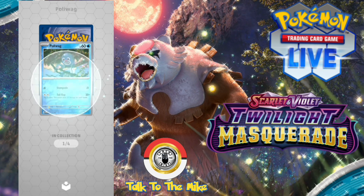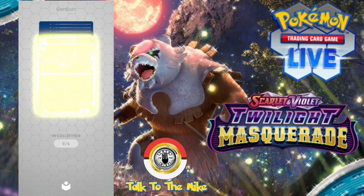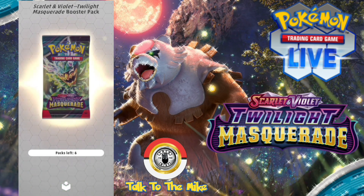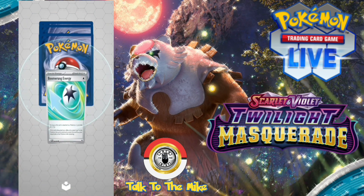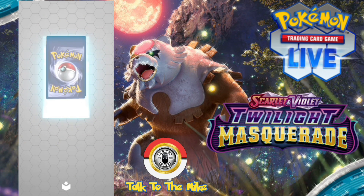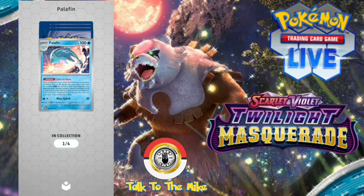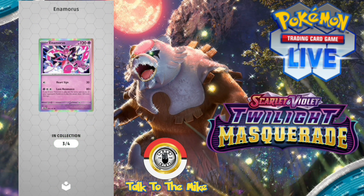Next we've got Swirlix, Kadabra, Heracross, Watchog, reverse holo Poliwag, the other one's reverse holo too, and a Fansipity. Next pack: Poliwhirl, Garter, Bellybolt, Dracloak, Love Ball — both reverse holo — and Heatran. Then Chimchar, Snorlax, Boomerang Energy reverse holo, Sinistcha reverse holo, Husuian Growlithe, and a Hisuian Arcanine full holo — pretty cool. Five packs left.